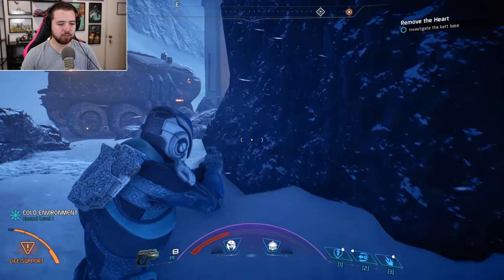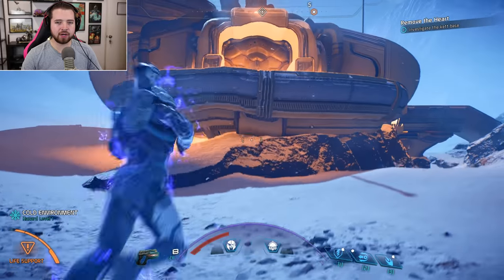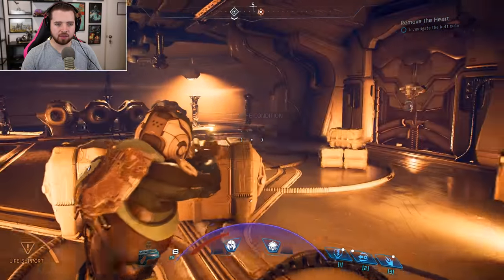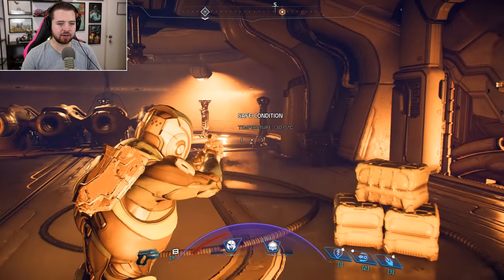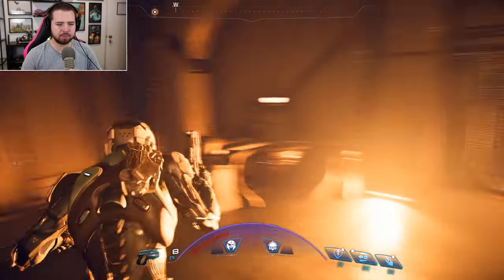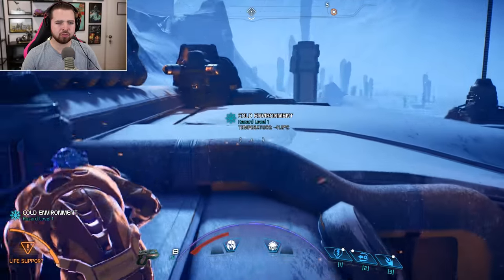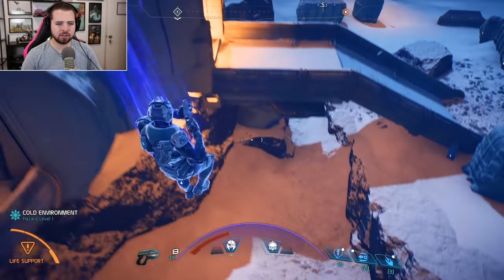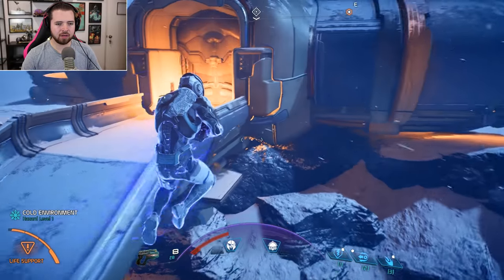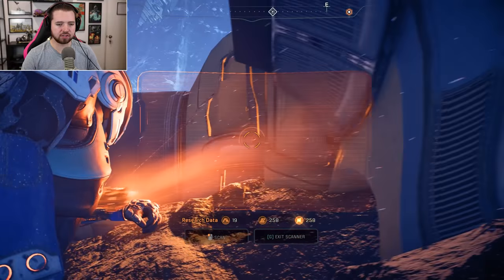Alright everyone, welcome back to more Mass Effect. Today we are infiltrating a Kett base. However, for some reason no one seems to be here. I thought this was the spot — wasn't there a bunch of enemies right before I stopped the last playthrough? They're all gone. That's a little bit odd.